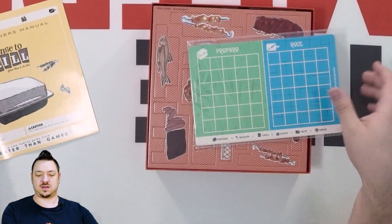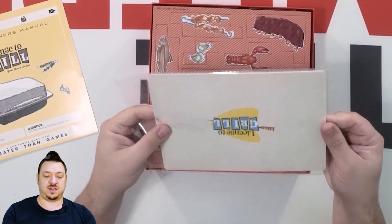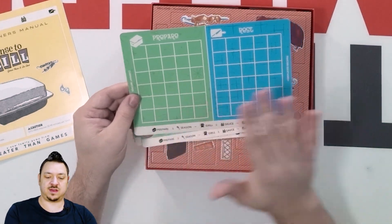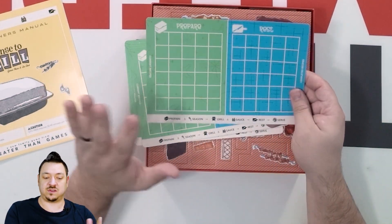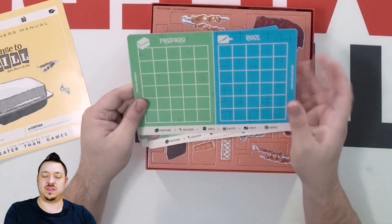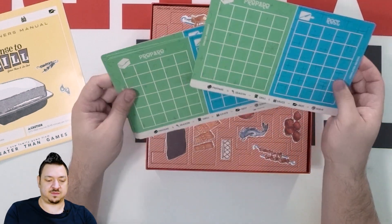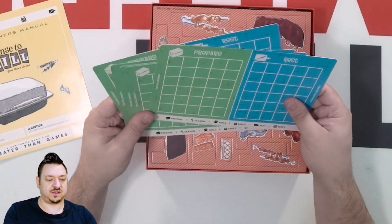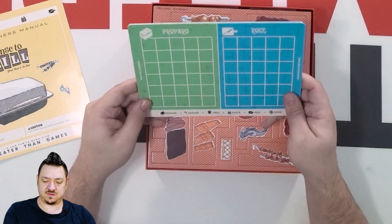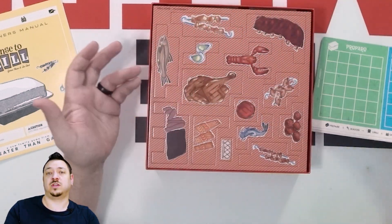These are going to be the player boards. You've got your prepare side and your rest side. I imagine you collect your stuff, add your seasonings, and then put it on the grill. Once you think it's cooked, pull it back and let it rest. These are all identical boards, but everyone has their section to work with. You've got different actions here as reminders of what you can do on your turn.